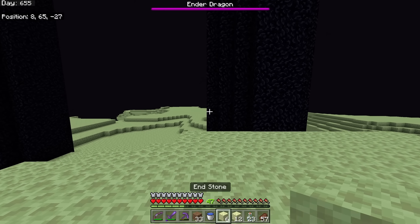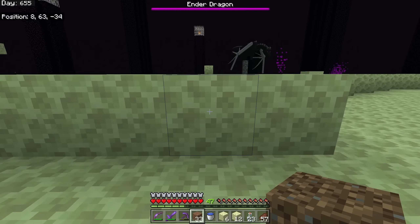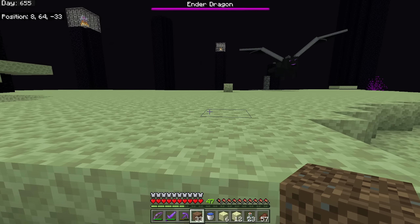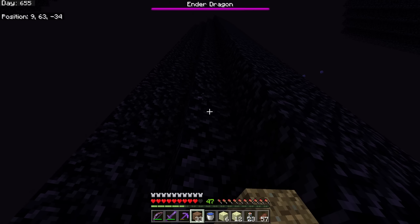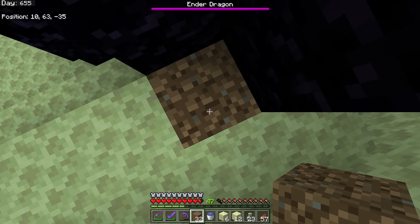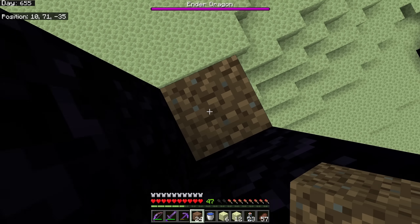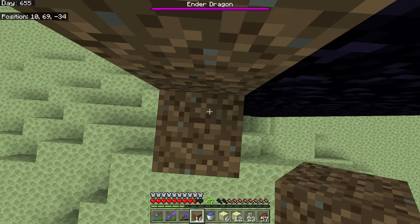We're going to pick a high pillar without a cage first to get up there. This is a good way to save yourself from getting knocked down by the dragon - pillar up on the side facing the dragon, because if she hits you in the air it'll probably just knock you into the obsidian, which isn't that bad. Pillar up as quickly as you can right after she swoops, because that gives you the most time.